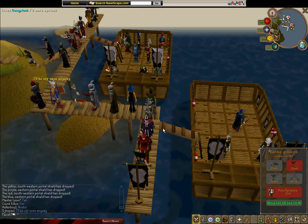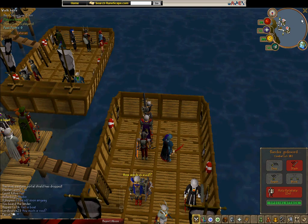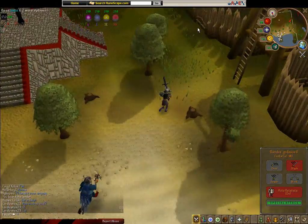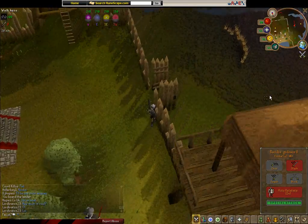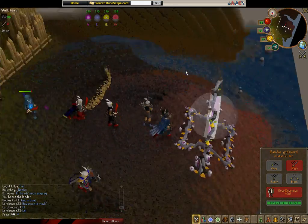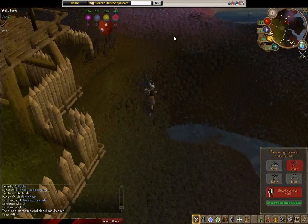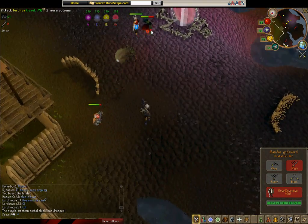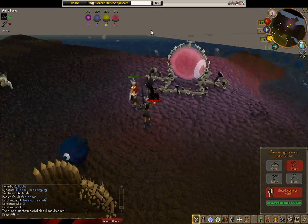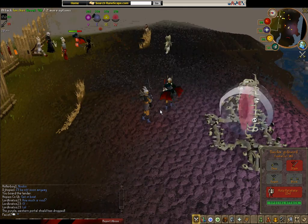I'm going to hop back in really quick and do another run. Usually you don't have to wait long in the lander if you're on the right world. I'm on World 144, which is basically the pest control world. There's a splatter, and this thing here is a torturer — these little flying things that look like miniature dragons. They use magic and shoot out a little red fireball from their mouth. They're not really all that dangerous.